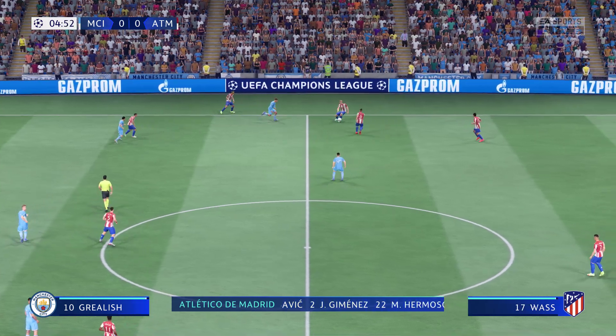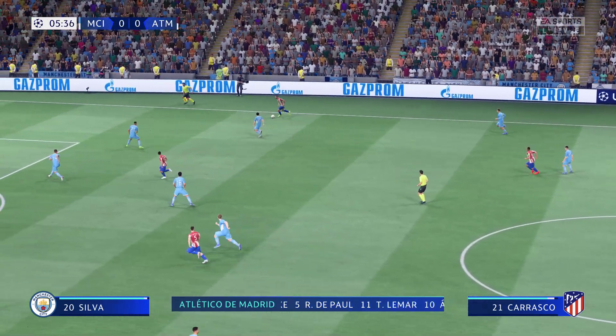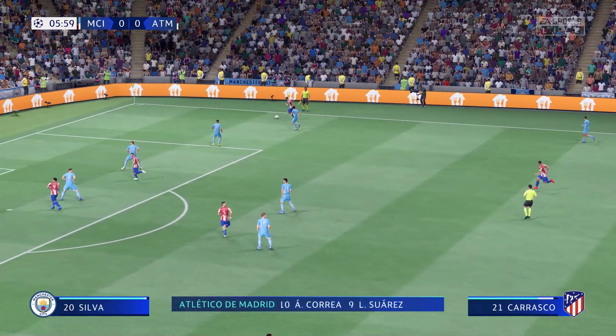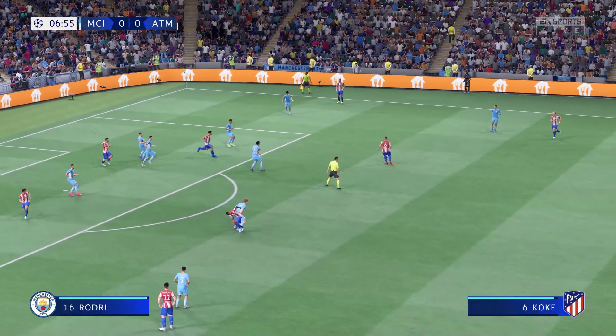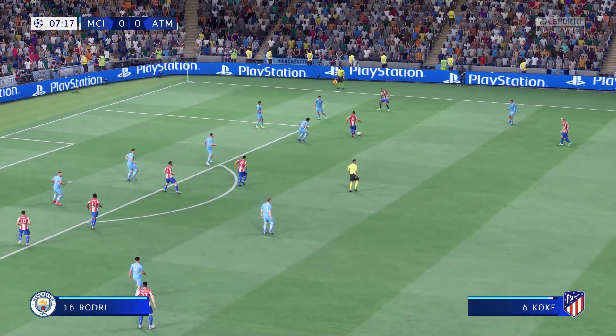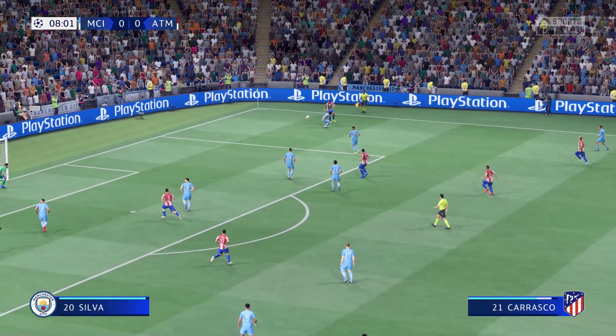And here are the starters for Atletico. Jan Oblak stands between the posts. Jose Maria Jimenez plays with Stefan Savic in central defence. Rodrigo Javier de Paul starts alongside Coque in central midfield. And so to the forwards, Luis Suarez starts alongside Ángel Correa.